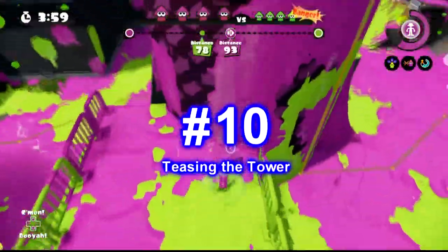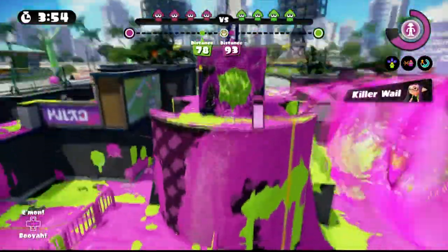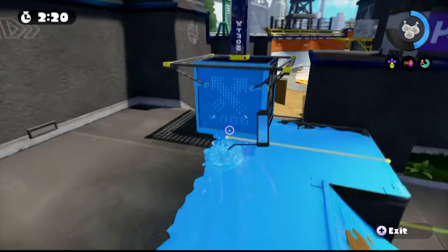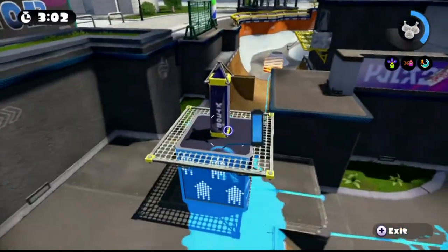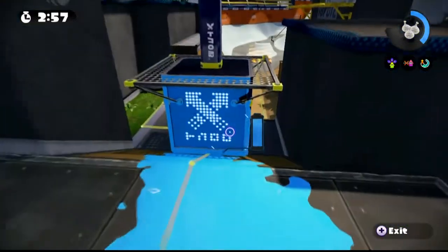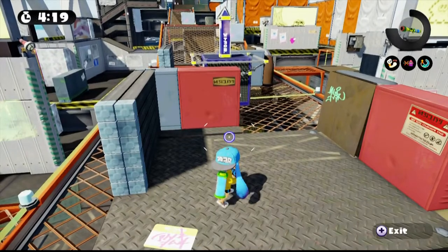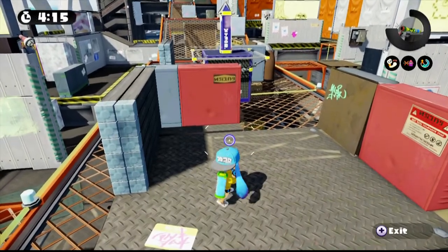Number 10: teasing the tower. Did you know you can move the tower little by little without actually being on it? If you swim up past this point on the tower, the game thinks you got on it. You can constantly swim up the side to slowly move it. The benefit of this is that you're using the tower as a shield while being a sneaky squid and moving the tower up. I do not recommend doing this every single time because it takes a very long time to move the tower this way.